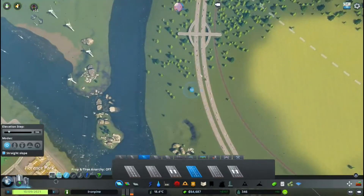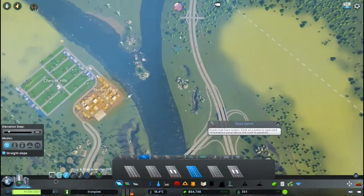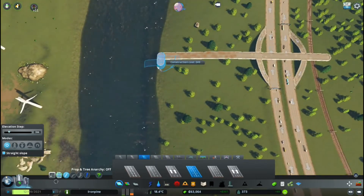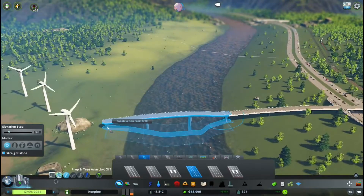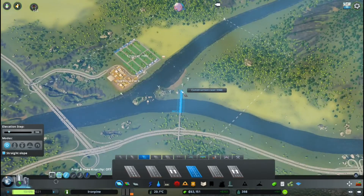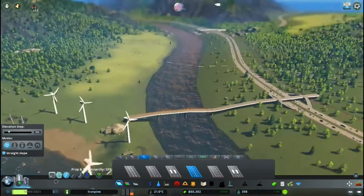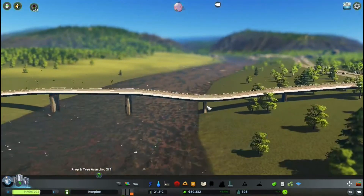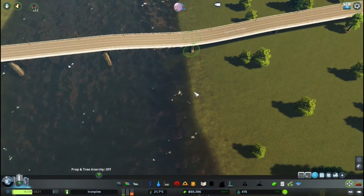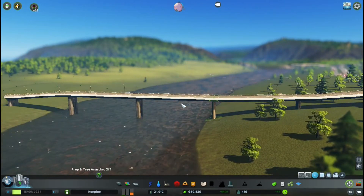I'm thinking, do I want to add in off-ramps here and utilize this space? I think for now, not really. I might — now that tower will be in the way but that's okay. I don't like it if it does that. Let's see if we can get this leveled out a bit. I don't like it if a vanilla game does things like that. Okay, that's a bit better.